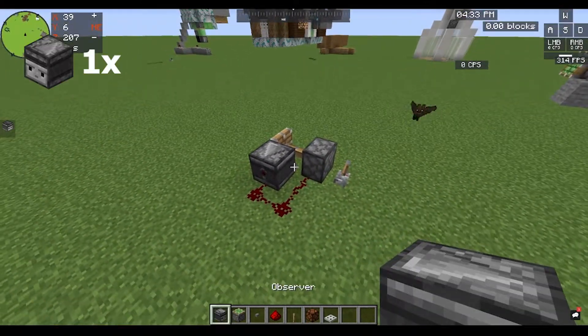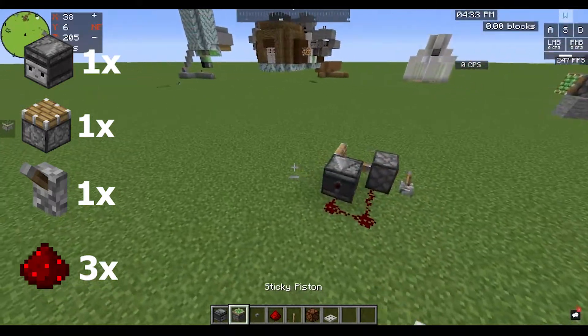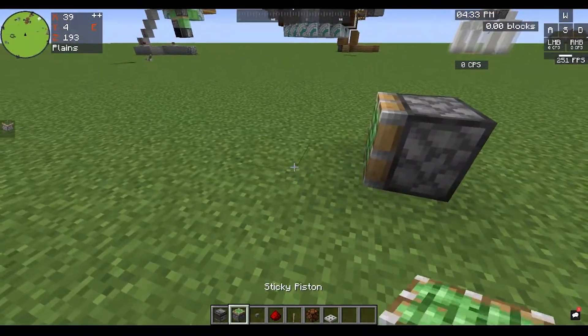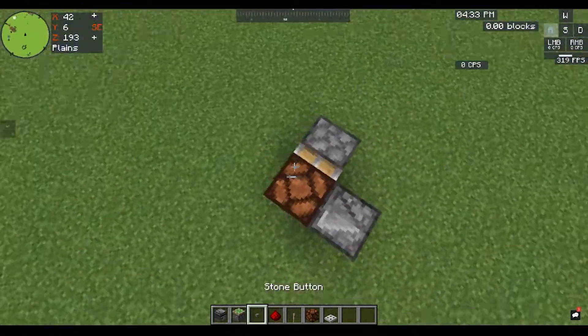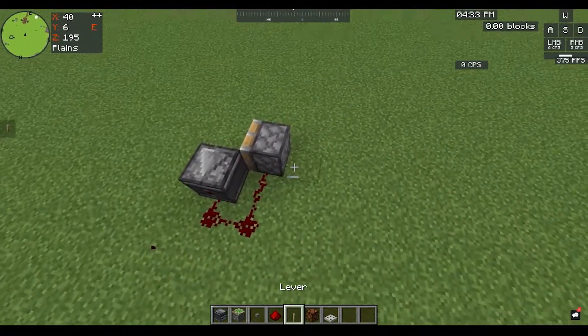All you need to make this is one observer, one piston, one lever, and three redstone. So you need to put one piston there, put a block or something there — like a redstone lamp. Then you make the observer and place it facing into that. Break that. Redstone going around like that. Lever there.